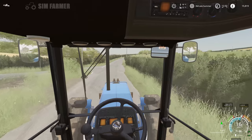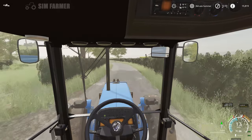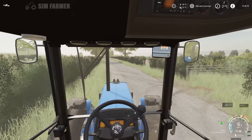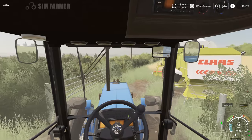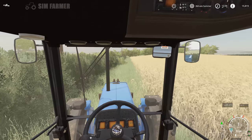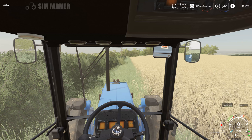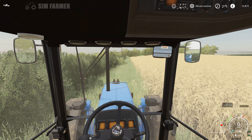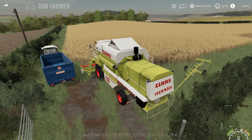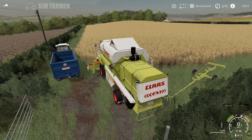Okay, so we're just coming up to field 47 to make a start on harvesting our barley. Just dropped off the last load of canola. In total we've got 17,022 litres - not a huge amount but it is enough to get us started and we should be able to get some pigs very soon. As I mentioned I do have the two contracts as well for harvesting canola and barley, which I'll probably do at the end of this episode. So what we need to do now is start harvesting our barley.